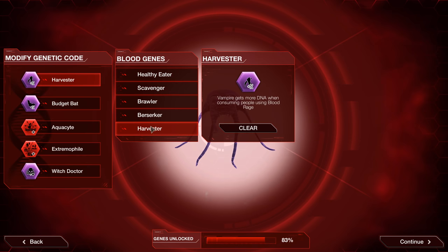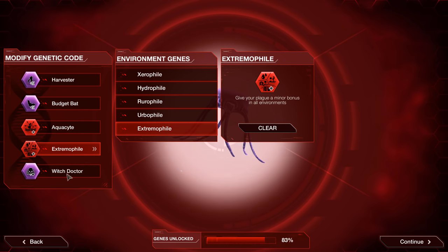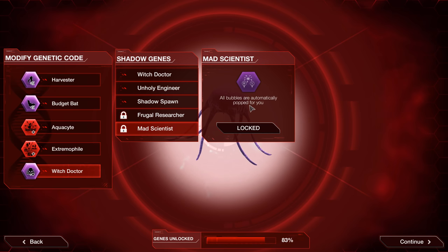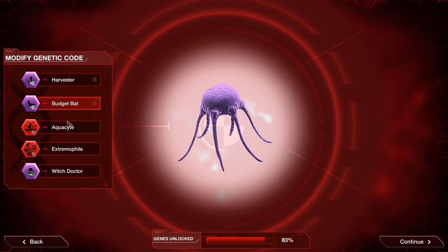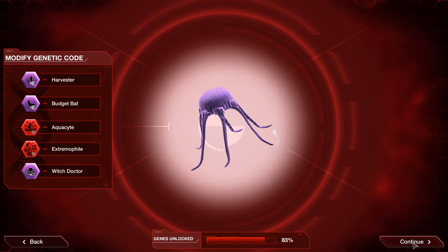The genes we are going to be using are Harvester, to generate extra DNA when consuming people. An alternative is to use Brawler so it doesn't cost any DNA, but I believe the points generated from Harvester will outweigh the points saved by using Brawler. Budget Bat is a must — the Vampire Flight ability does not cost any DNA, we'll be flying around a lot, so that should save a fair bit and make sure we never get stranded. Aquacite and Extremophile are pretty safe choices, and lastly we'll pick Witch Doctor — we will heal faster when in our lair. Mad Scientist, if you want to play enough to unlock it, is acceptable; it just makes it a little bit easier. But as far as actual performance, I think Witch Doctor is going to be the best. It should be worth noting that you can probably beat this with my strategy without any genetics at all — on day one you can beat this on Mega Brutal and get five stars, you just have to be wary of running out of points.